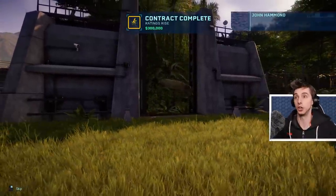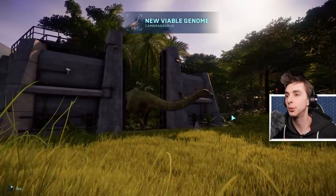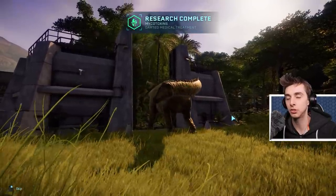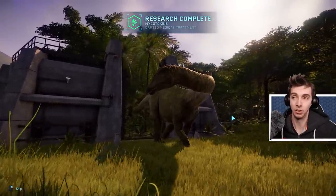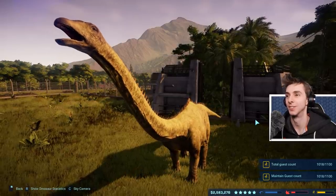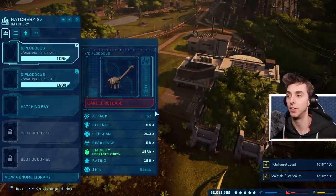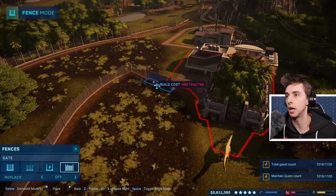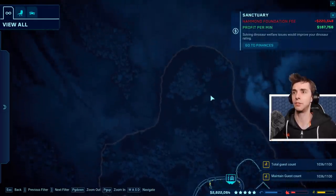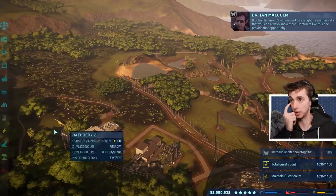We did it - we got a new dinosaur! It doesn't look too different actually, because the original diplodocus was looking like this one already. And here it is - a walking with dinosaurs diplodocus! Oh that's so good. Now you know why I'm trying to go for the allosaurs. We need to add a gate. We are so far away - how much of the island do we have left? Not much and we have a lot of species to get through.